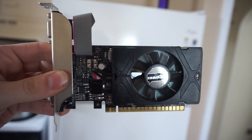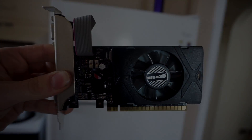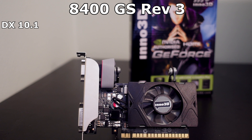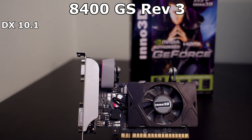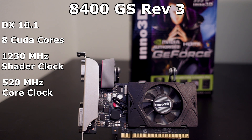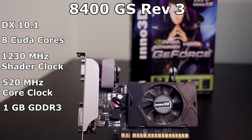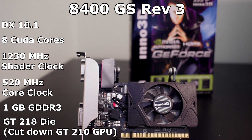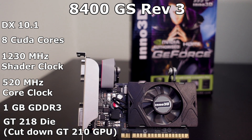The worst graphics card in production today. The Revision 3 8400GS is a DirectX 10.1 capable card that has a whole total of 8 CUDA cores at a 1230MHz shader clock and a paltry 520MHz core clock. It comes equipped with 1GB of GDDR3 and is based off the GT218 GPU die. For those of you who don't know, this chip is a cut-down version of the GT210's die.